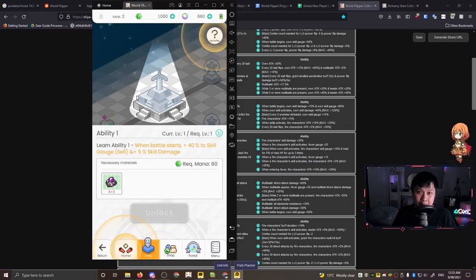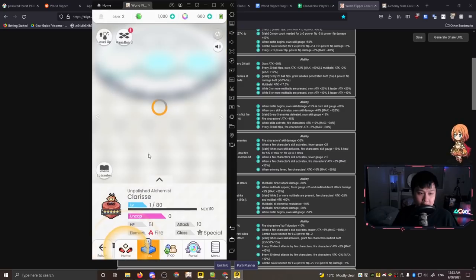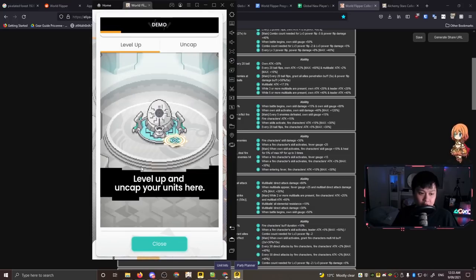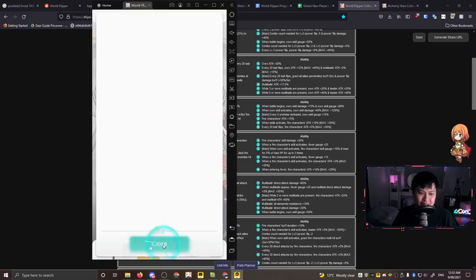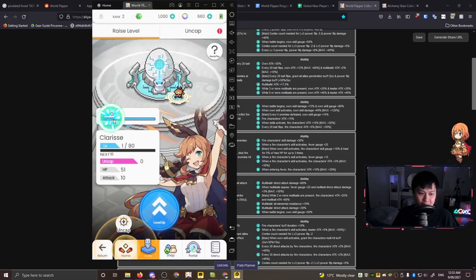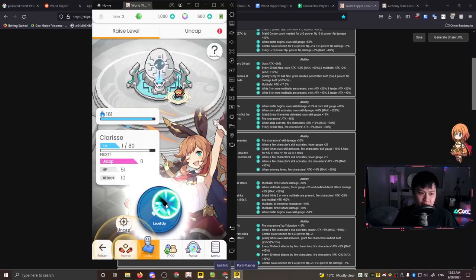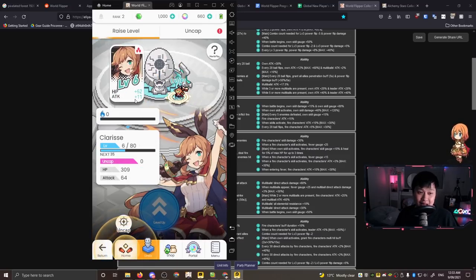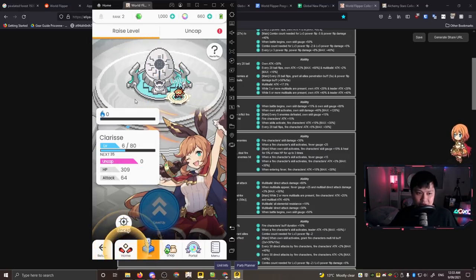On the note of leveling up, let's return to the unit view. You can see level up and uncap your units here, gaining EXP just from playing the game. There's a blue currency you can use to level up - my Clarice is now level 6. This is your other major way of gaining stats, so it's in your best interest to farm the blue currency and the green currency.